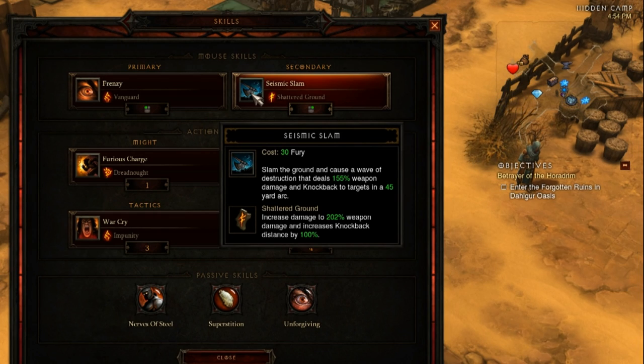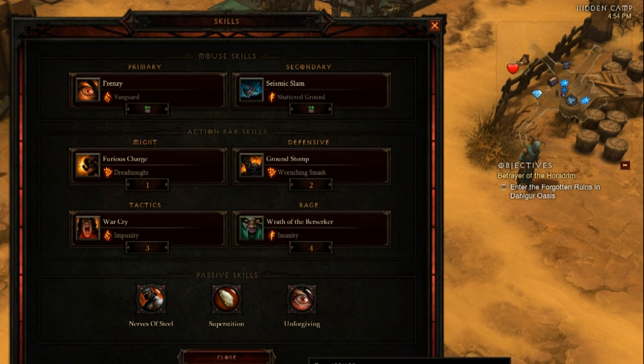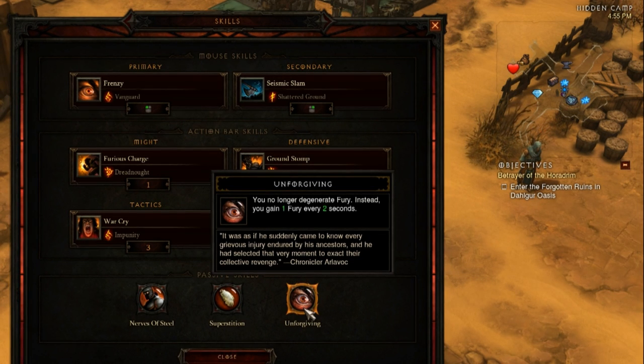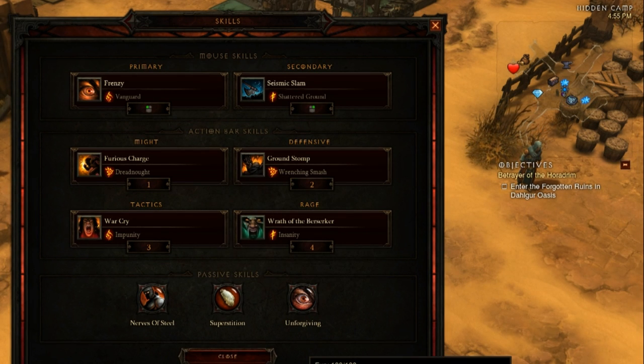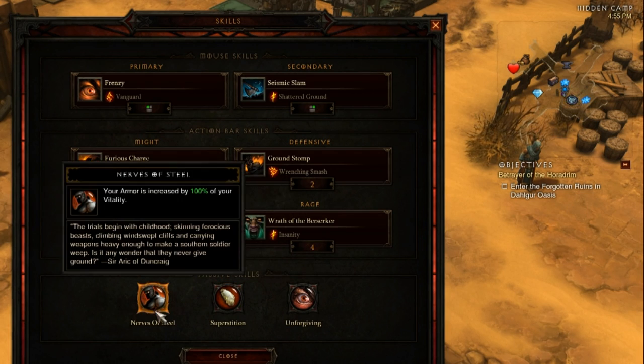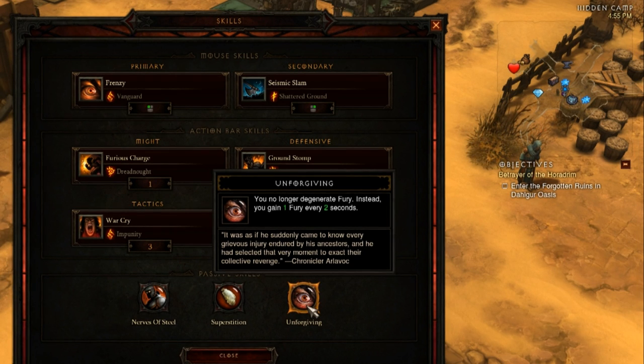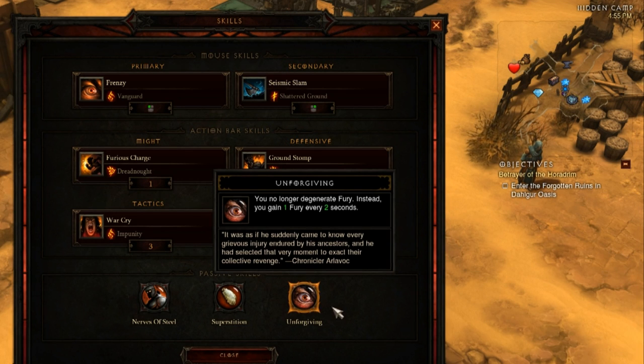Seismic Slam is also an awesome dump for your Fury. If you don't have a Fury dump and you're not using the 25% damage increase from Full Fury, it seems like a complete waste to have Full Fury all the time. In Inferno you really want defensive skills. I use Unforgiving — which is not defensive — but it comes in handy when kiting, because you generate Fury instead of degenerating it.